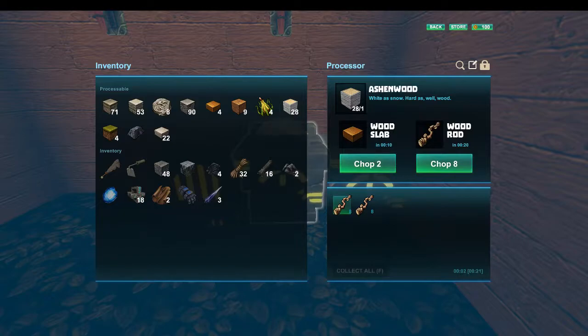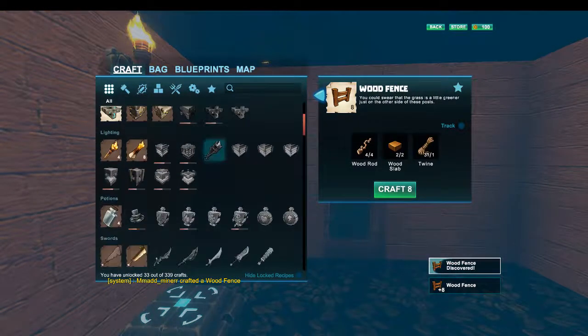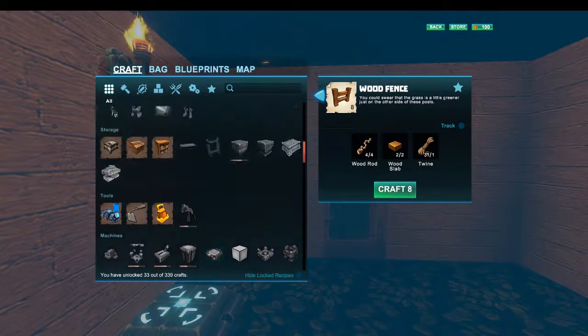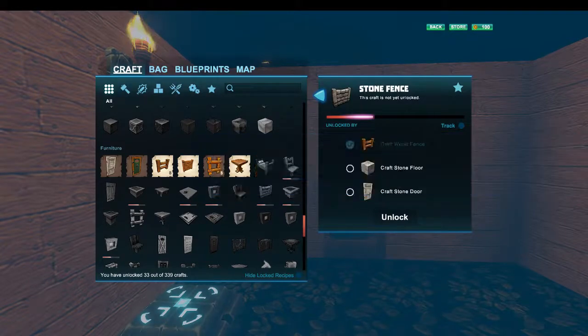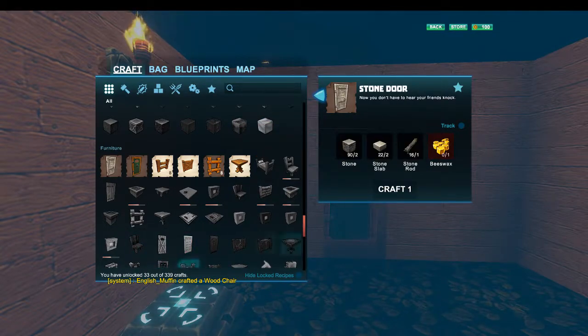There we go - we got that. Now let's go back into crafting; we want to make a stone fence. Or a wooden fence first. Stone fences need craft: one stone floor and stone flooring. Stone door takes beeswax. She crafted a chair - good job, Moody! So we just need to grab beeswax.